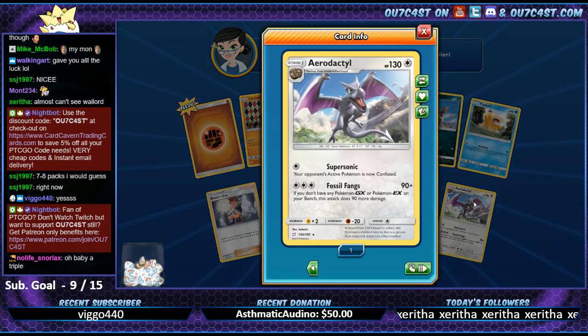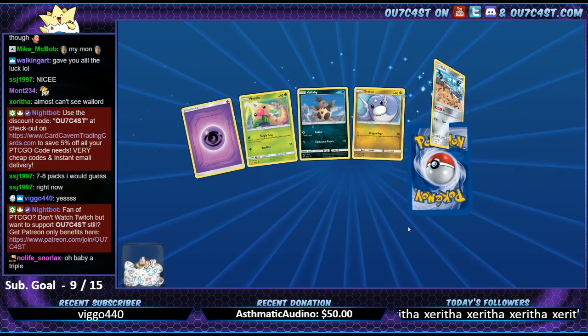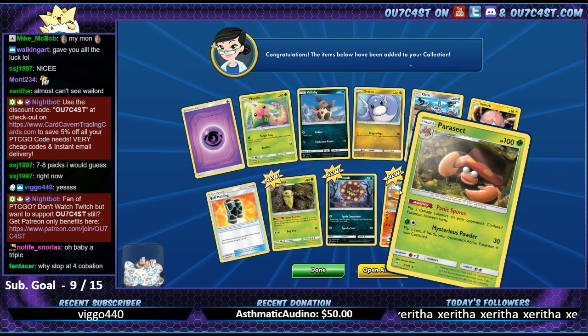Last set it did that to me too - gave me like all the prints in a row. Eggs, Fighting - nice! Parasect, Parasect, Parasect, and Rapidash - spirit team.